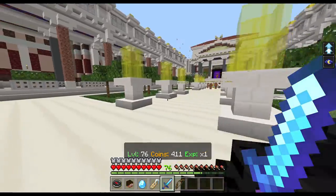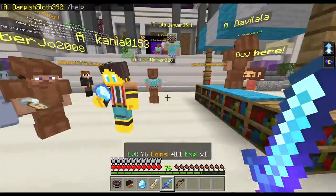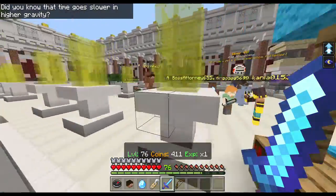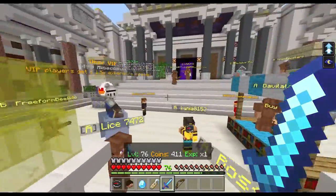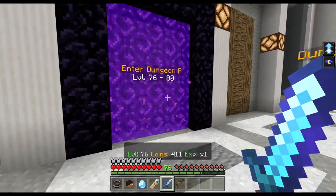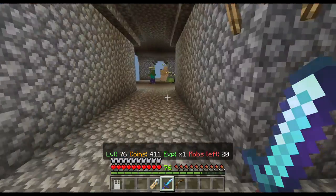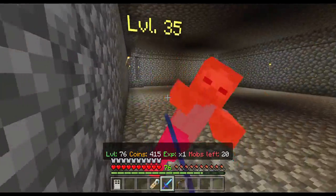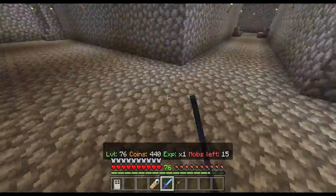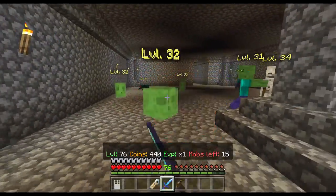Hello everybody, welcome to the Lifeboat Dungeons. While I did some off-camera gaming, I upgraded my diamond sword from Sharpness 2 to Sharpness 3, so we're going to be doing a little more damage. We're going to hop into a dungeon — let's do Dungeon G, because I find this dungeon pretty easy. Eventually we're going to need to challenge harder dungeons to rank up faster, but I'm trying to survive the best I can.